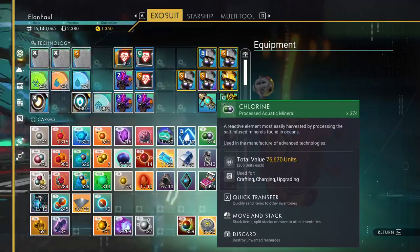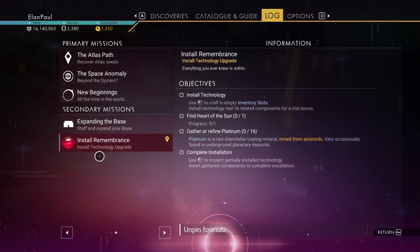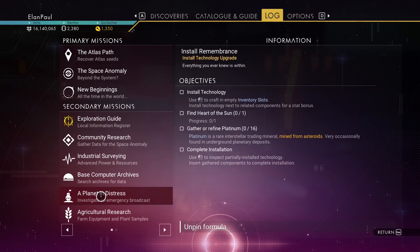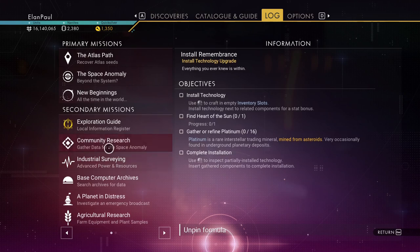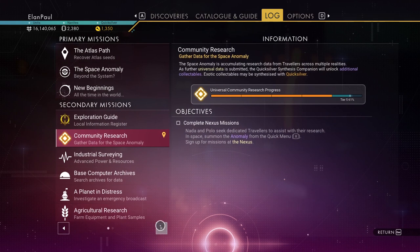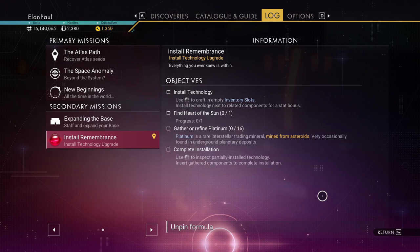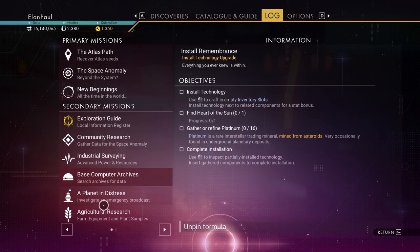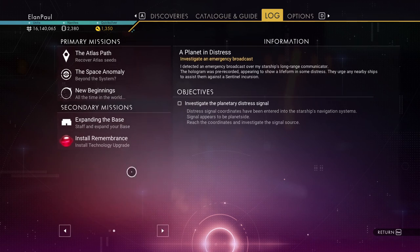So in this playthrough, I'm going into my inventory — we're going to go into the log and we're going to be doing a couple different things. One thing we're going to do is the Planet in Distress. I'm not going to worry about agricultural research, though it went up to 61% since yesterday from 38. Anyway, we're going to install the Remembrance today, and then we're going to work on getting a planetary settlement and I'll show you how that gets started.